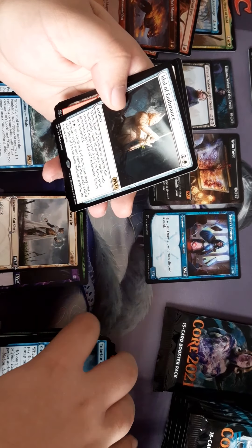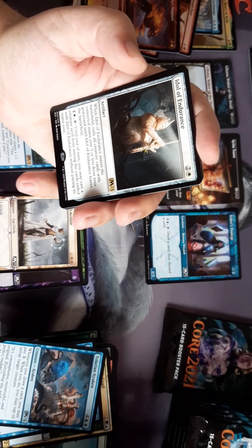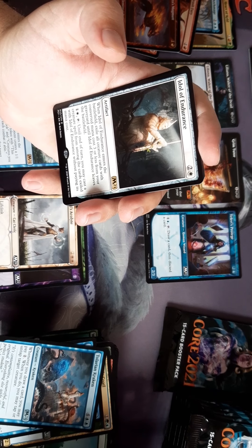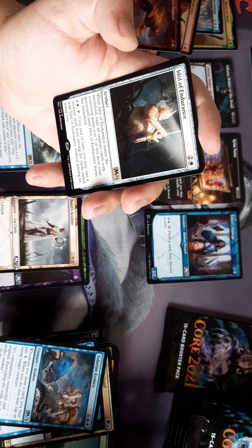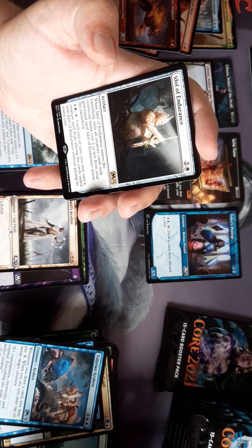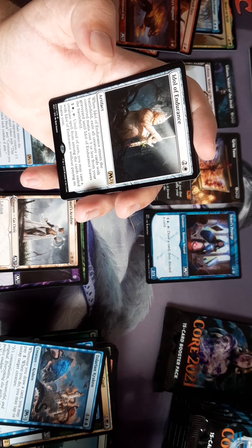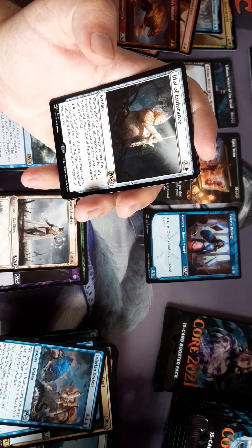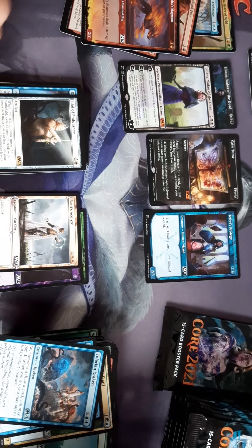Idol of Endurance — when Idol of Endurance enters the battlefield, exile all creature cards with converted mana cost three or less from your graveyard until Idol of Endurance leaves the battlefield. Tap it: until end of turn you may cast a single creature spell from among the exiled cards without paying its mana cost. I thought that seemed a bit strong until I read the tap restriction.